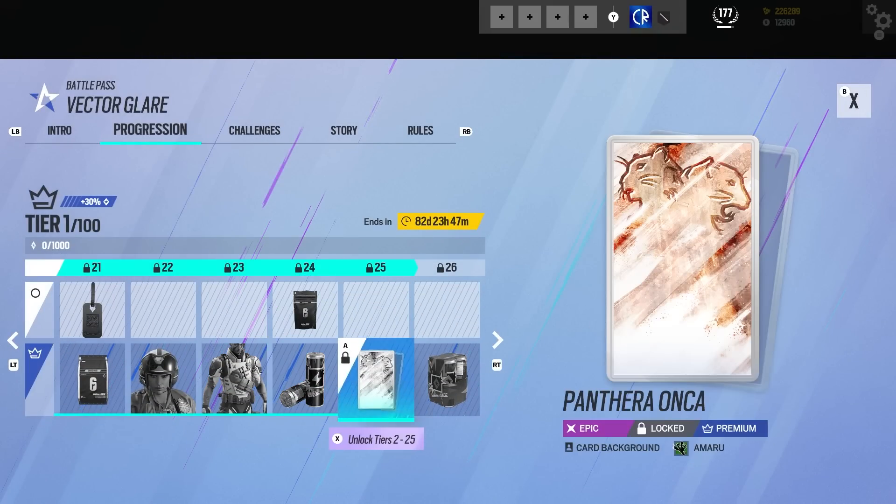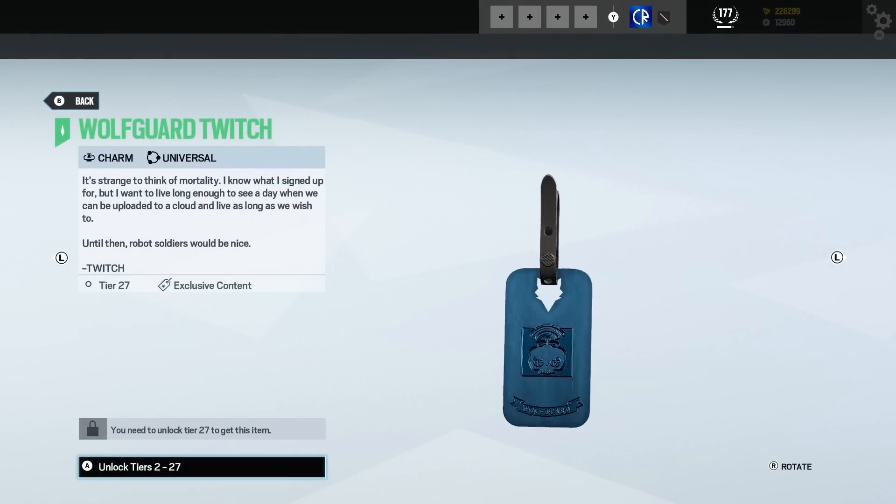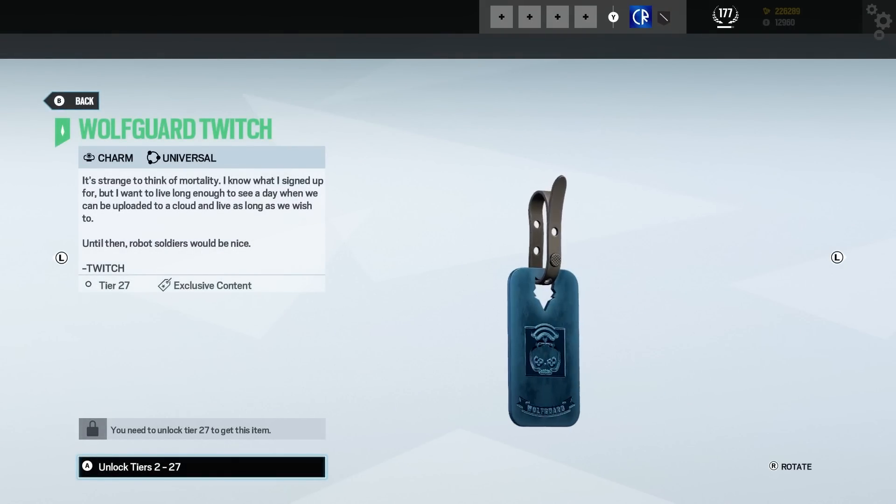We have an alpha pack. We've got an Amaru picture for her profile card — quite nice, but limited just to her, so that sucks. We've got a bravo pack.